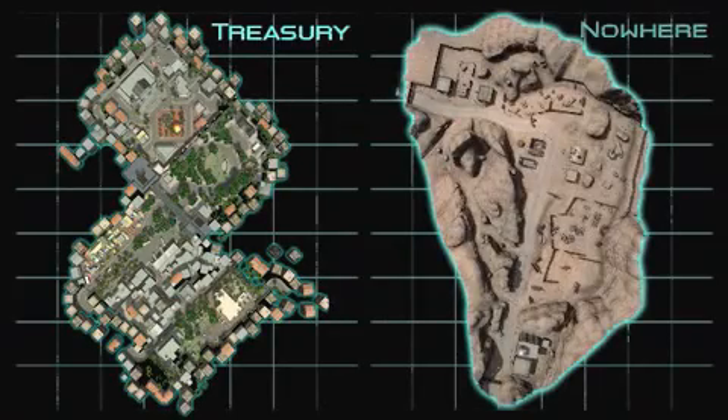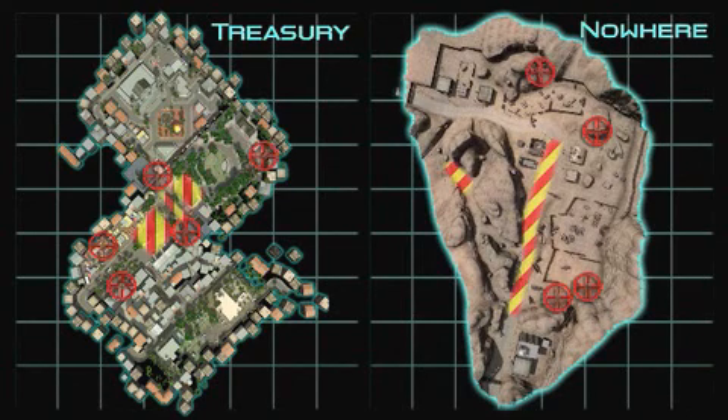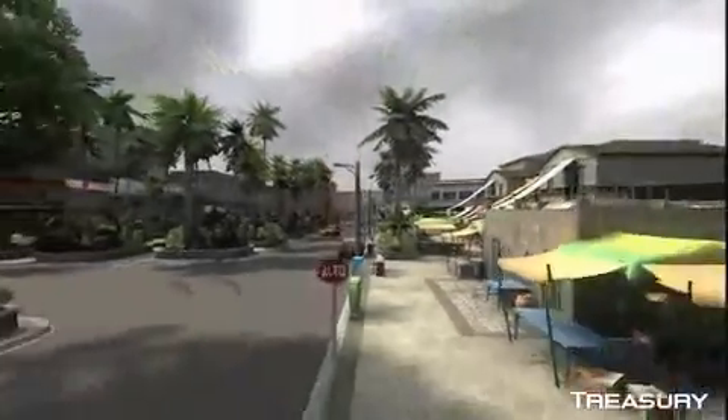As you know, Treasury is a co-op campaign map as well as an adversarial game mode map, but right now I'm going to focus just on adversarial strategies for both. I'm going to go through these two maps and point out specific locations that are good sniping points, treacherous danger zones, and places where you're likely to find campers. Let's go ahead and take an in-depth look at Treasury first.